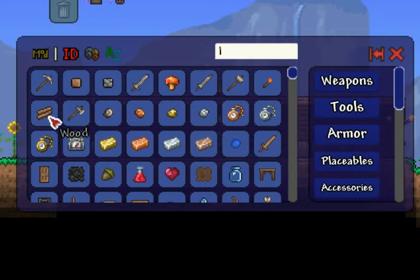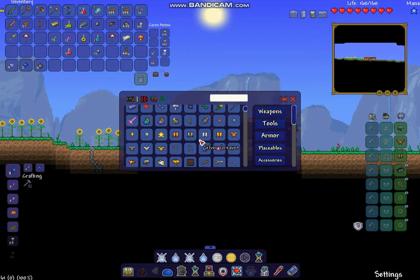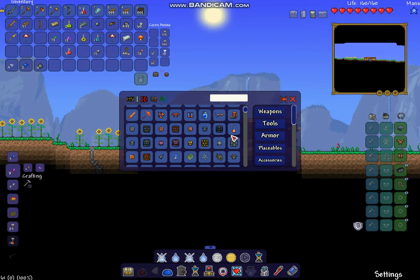Today we're just going to be focusing on building. I'm going to get a massive stack of wood - actually two massive stacks because this thing is going to be huge. I'm not going to give myself any life crystals or anything that's going to help in the let's play, because it's supposed to be survival of the fittest. You know what? Instead of the wood walls, I'm going to trash those and get some gray brick walls.